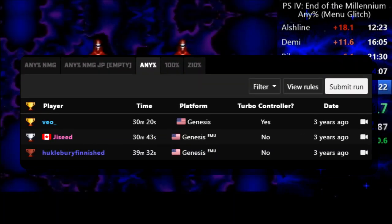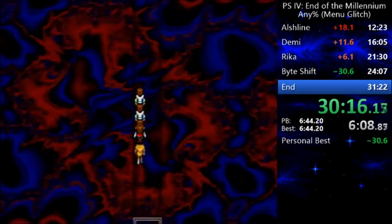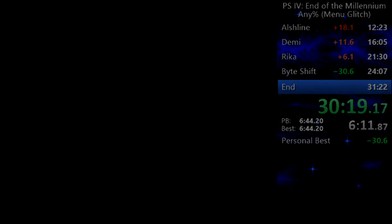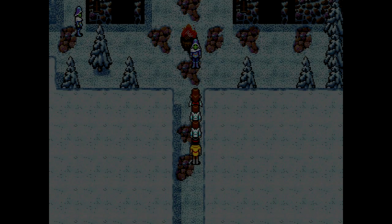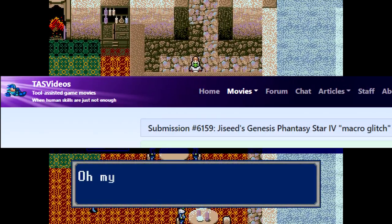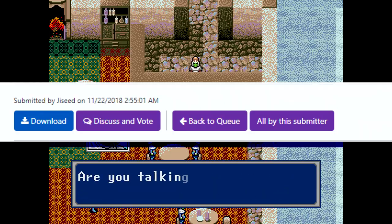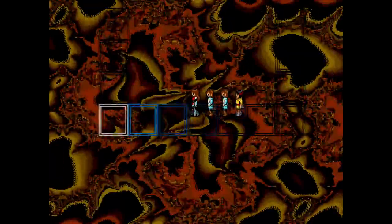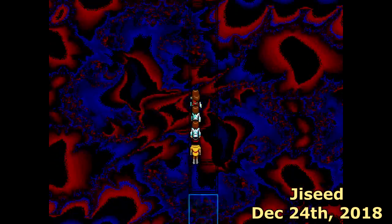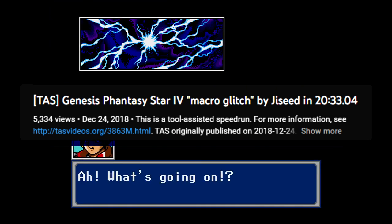Apparently everyone else followed suit because the SRC leaderboard doesn't feature other times than the ones posted, with Veo still at the top. However, if you've seen some of my other videos, the human limit of speedrunning isn't the full story. While all of this was going on with Veo's progression, Jaseed was looking to do something more: make a tool-assisted speedrun that used everything the community had put together over the last couple of months. In just four days after Veo's legendary run, Jaseed submitted his TAS to the TAS Videos website for judging. On December 24th, 2018, Jaseed's TAS was published with an incredible time of 20 minutes and 33 seconds, featuring many optimizations over the real-time run. This was the fastest time this game would ever see.